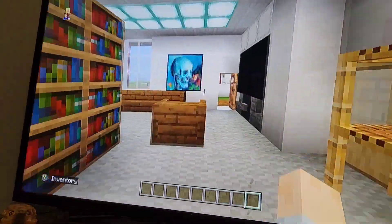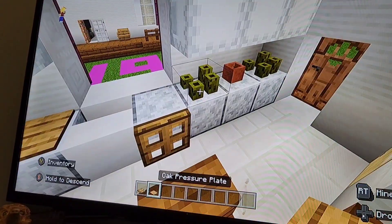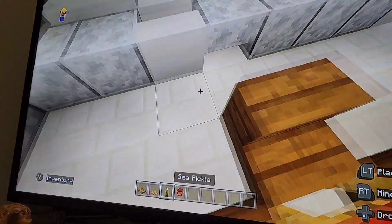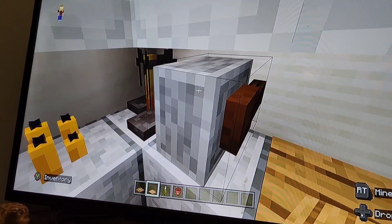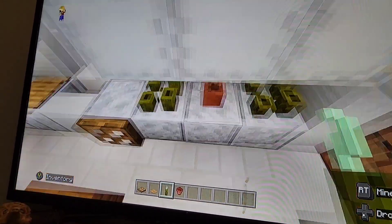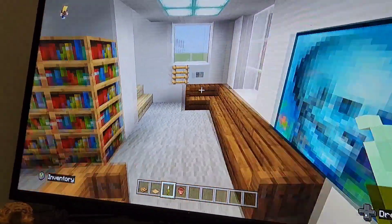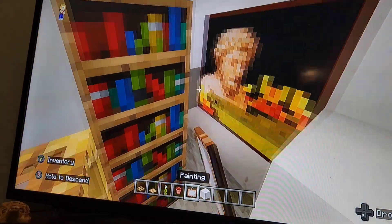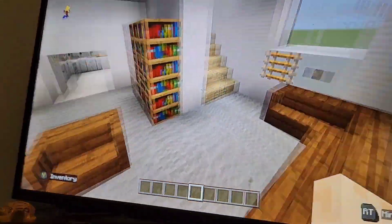Grab an oak trapdoor, oak pressure plate, sea pickles, and a flower pot. Place an oak trapdoor in front of the upside-down polished diorite stair for the dishwasher door. Add a pressure plate beside it as a cutting board or toaster. On this side, place some sea pickles and a flower pot for kitchen decor. Add another painting on the bare wall. That's the entire first floor and basement complete.